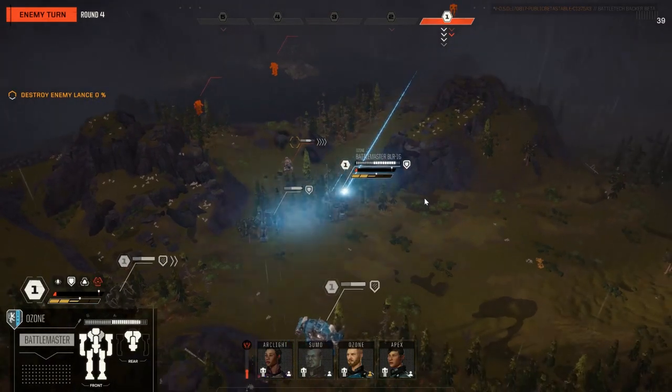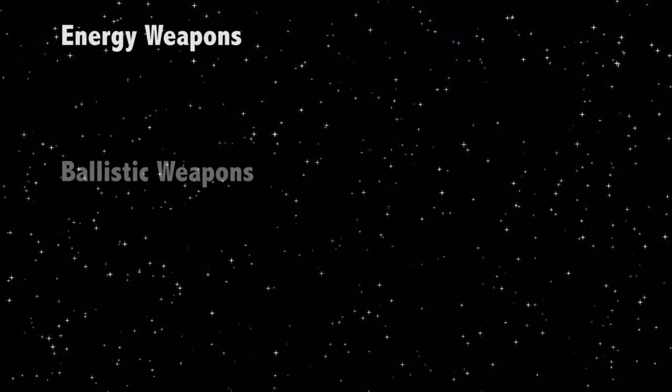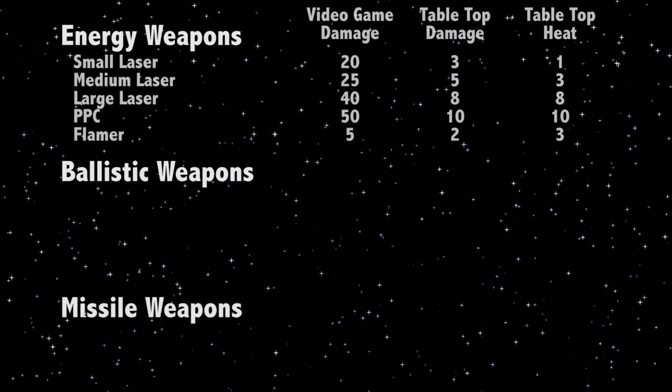All of the weapons in the game can be broken down into three main categories: energy weapons, ballistic weapons, and missile weapons. The energy weapon category is mostly made up of laser weapons but also includes flamers and PPCs.